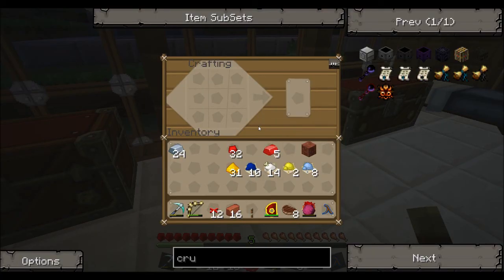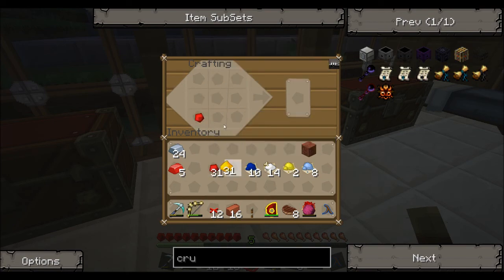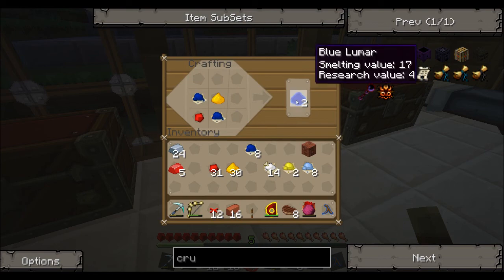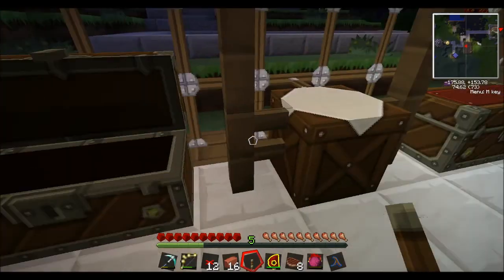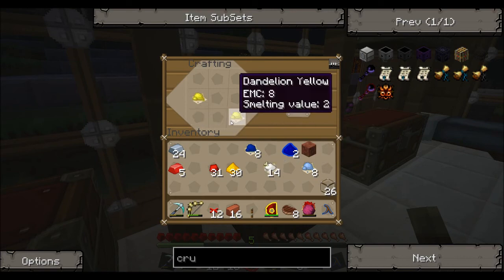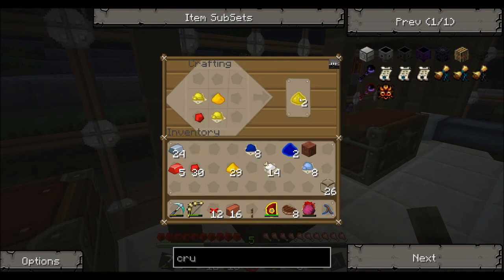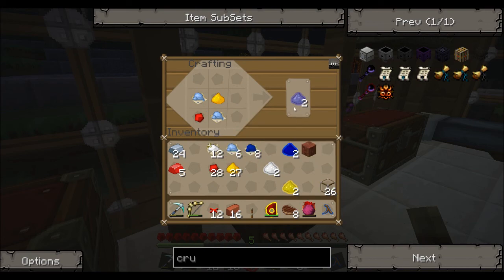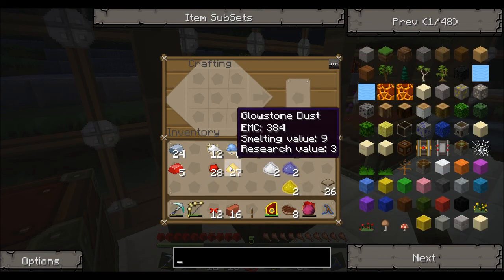For these lamps you need to create things called lumar — I'd forgotten the name for a moment. Basically you need one redstone, one glowstone, and then the type of dye you want. A blue dye gets you blue lumar. You'll also need some glass. You can make any type of lumar you want — yellow lumar, white lumar from bone meal, blue lumar — different dye gives different lumar color.